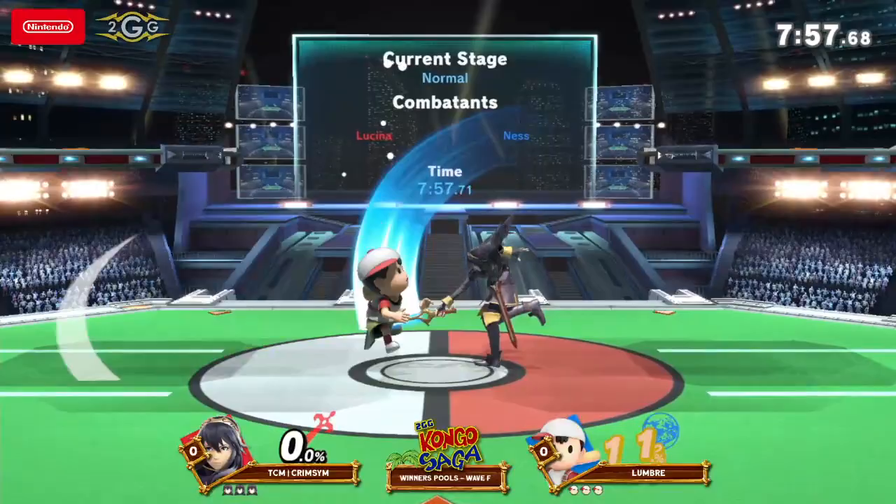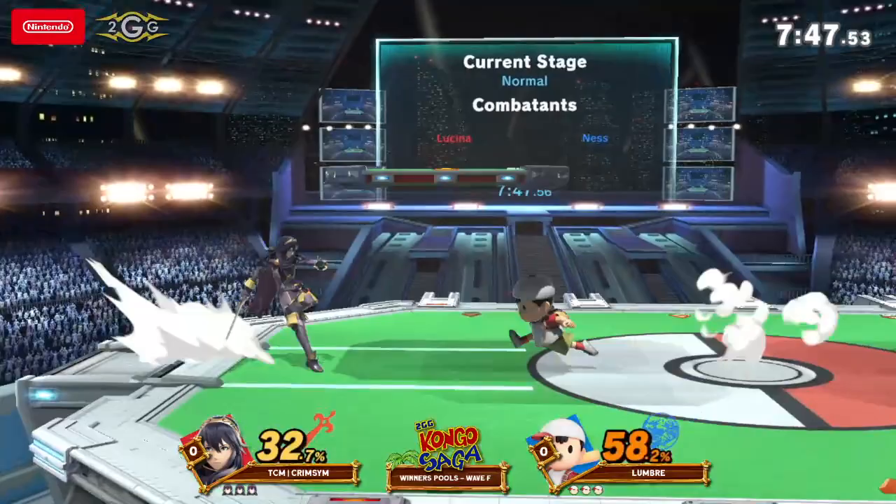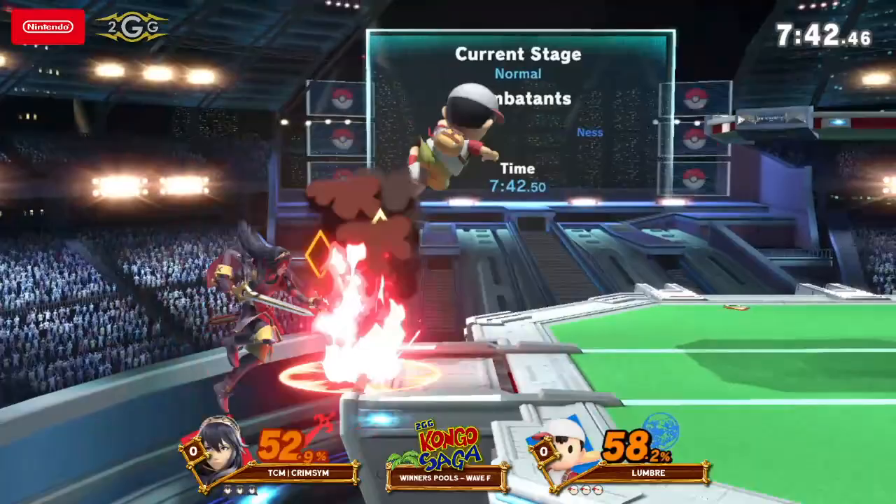Unless we're about to be surprised. Nope, no surprises here. Lucina versus Ness — there's definitely going to be a matchup where Lucina has that great big sword. Already chasing Ness off stage. It's really going to be on how Lumbre is going to combat this wall of swords that Crimson's going to be using.